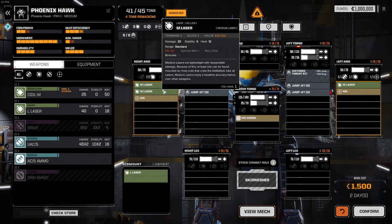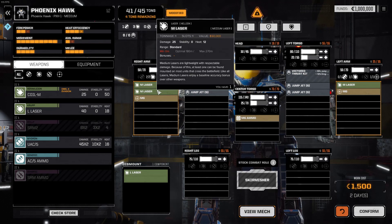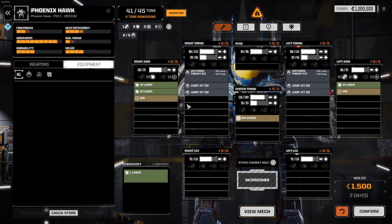The medium laser is the thing in the game with the greatest ratio of damage to tonnage — 25 damage to one ton. Nothing else even comes close. The large laser is 40 damage for five tons, which is only 8 damage per ton. That being said, the damage-to-heat ratio on medium lasers is pretty aggressive, and if you're having to put in heat sinks to counteract the heat, you've got to calculate the weight of the heat sink as part of your medium laser tonnage.